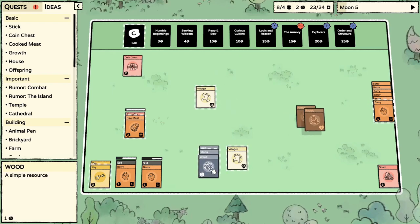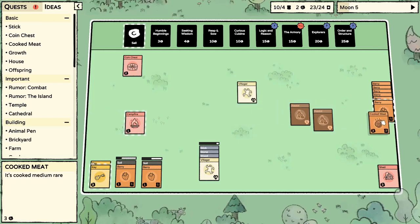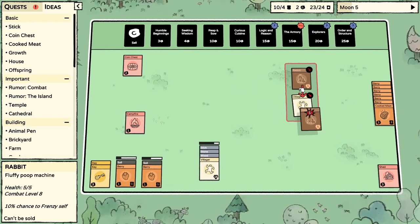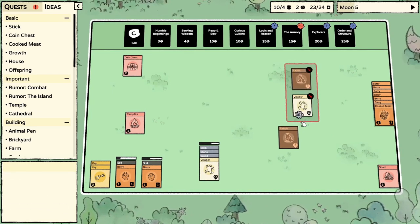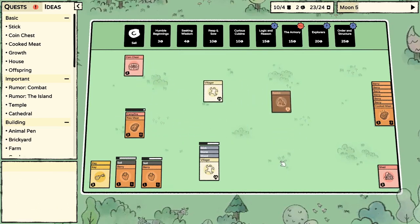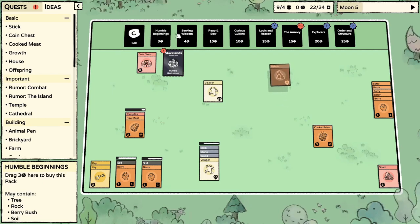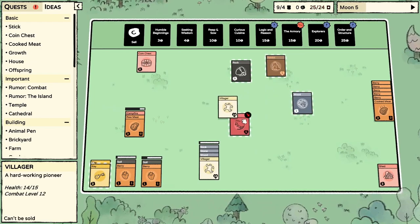This guy has nothing to do. We got the cooked meat — you know what, butcher one of these rabbits for me buddy. Good little combat experience. I still don't have anything for him to do. I don't want to sell the meat, so — don't sell your food folks, I don't recommend doing that. Oh, another rat — get him!